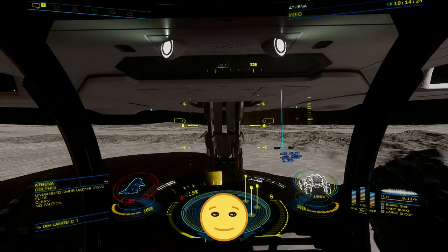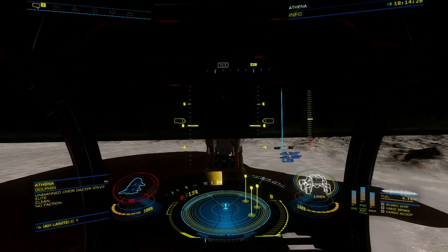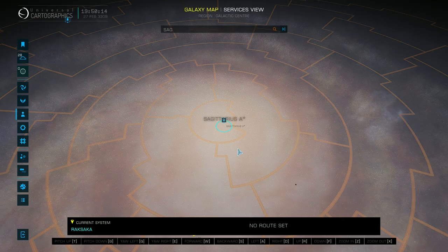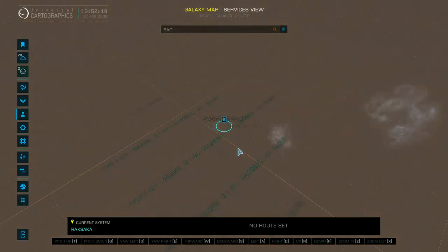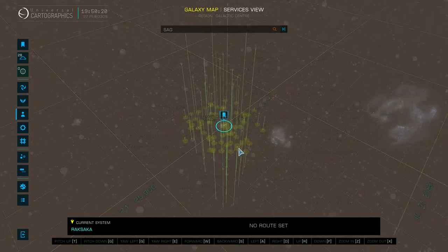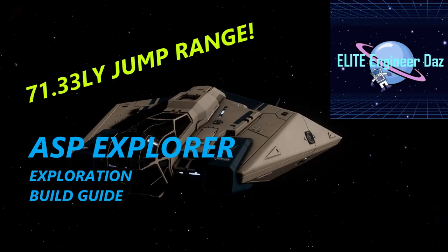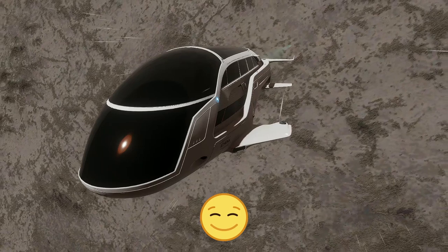Now you know what materials to pack before you leave and how to find more whilst out in deep space. For your first long trip, I would suggest you go and see the heart of our galaxy — a supermassive black hole called Sagittarius A*. And when you get back you may have collected enough exploration data to upgrade to the ASP Explorer. The galaxy is yours, Commanders.